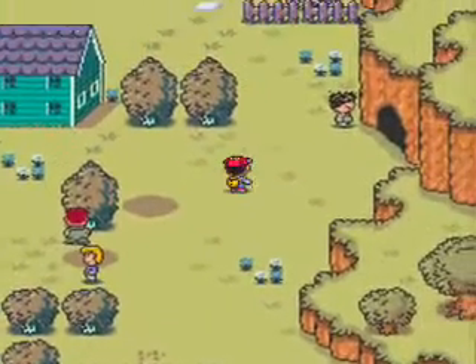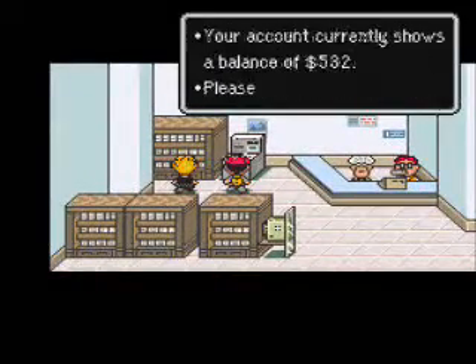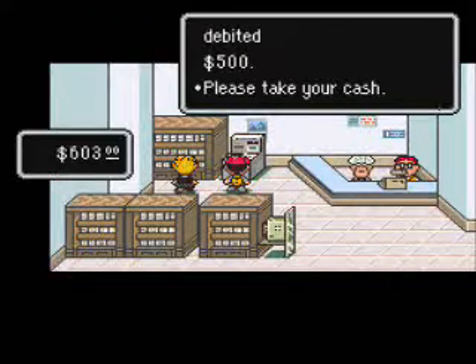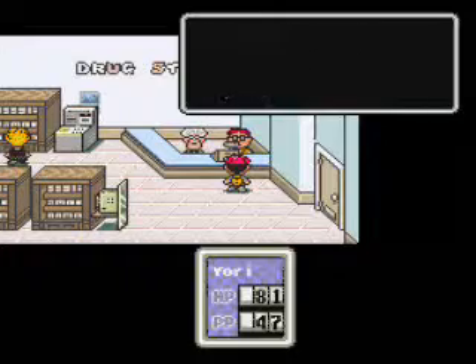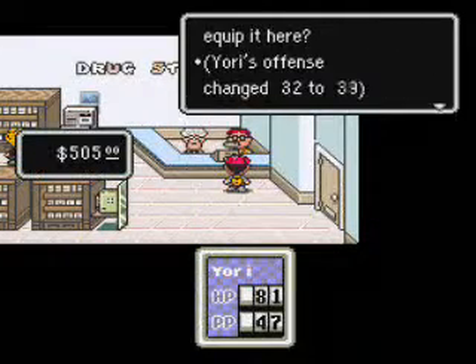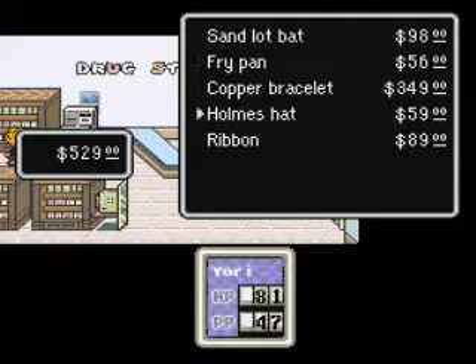This shop sells upgrades that will be quite useful. I don't have $103 so I can't buy everything. The sandlot bat is only $98 — offense went up by seven, that's pretty good. I bought that and I'll replace my old one. If you didn't get the hard hat, the home's hat would also upgrade.